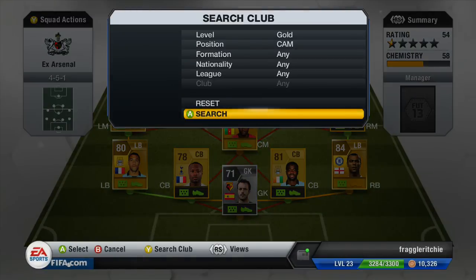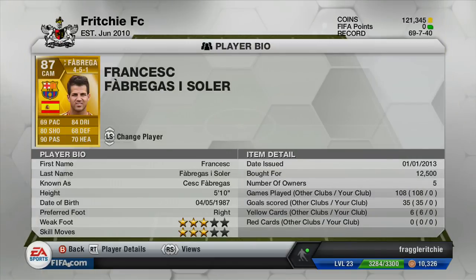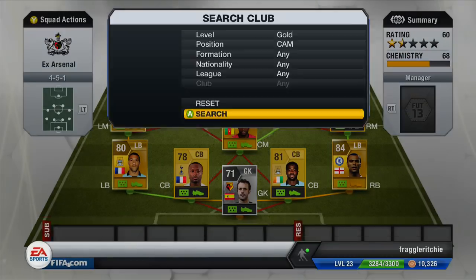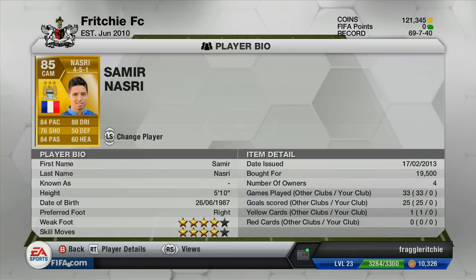Moving on to the two centre-attacking mids, we've probably got the best players of the team here. The first player is Cesc Fabregas, who moved to Barcelona only last season. His main let-down is obviously his 69 pace, but he's got 84 dribbling, 80 shooting, and 90 passing. He cost me 12,500 coins. His pace does let him down. The other centre-mid is Nasri, who moved to Man City. He's probably one of my favourite centre-attacking mids in the Barclays Premier League. He cost me 19,500 coins. He's got 84 pace, 88 dribbling, 84 passing, and 76 shooting. Four-star skills, four-star weak foot — very, very good centre-attacking mid.